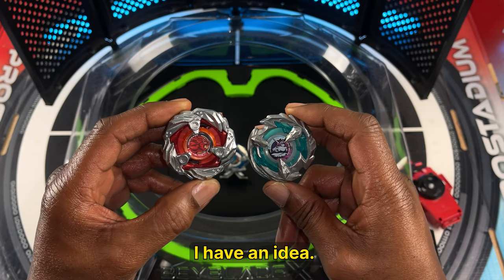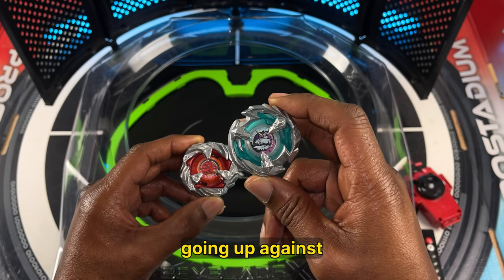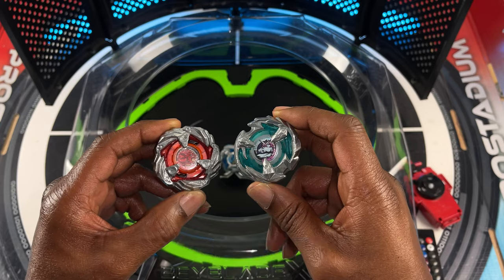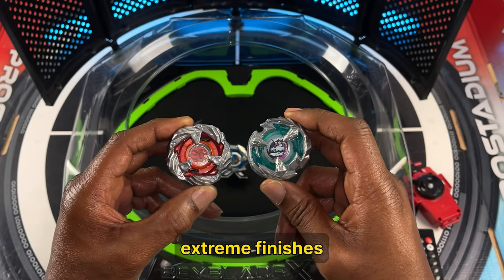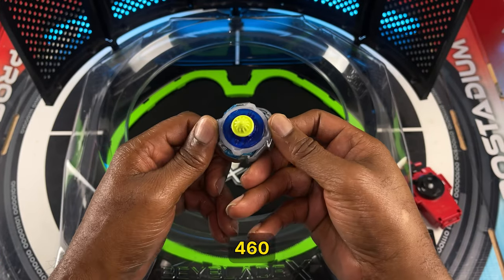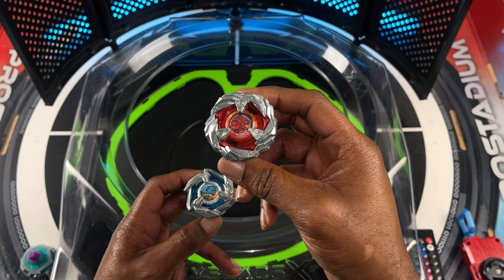What up guys, I have an idea — how about instead of having Leon Claw stock combo going up against Unicorn Sting stock combo, we see which one can score the most over-finishes and extreme finishes against my guinea pig, which is Dran Dagger 460 Spike. Let's start with Leon Claw, and by the way both blades only get five rounds each.